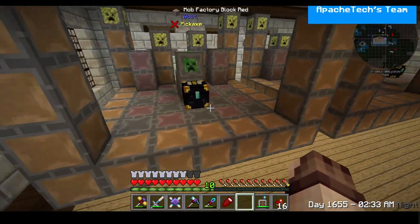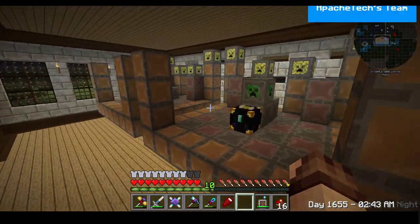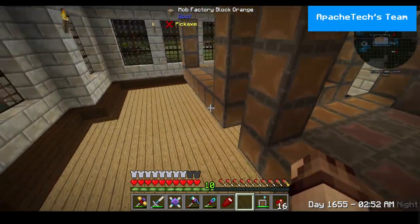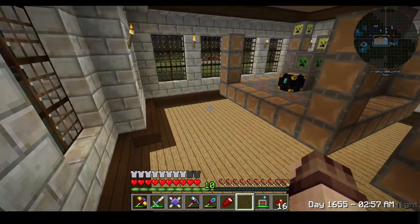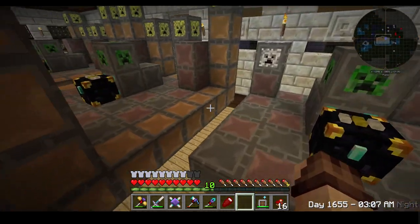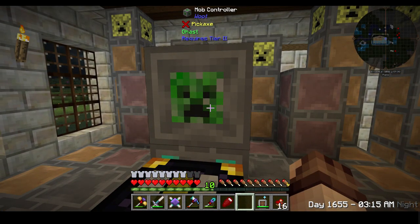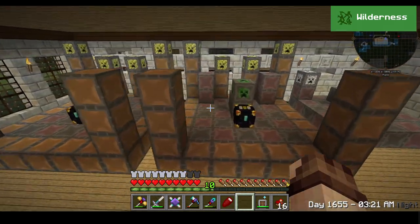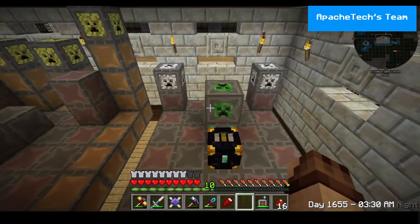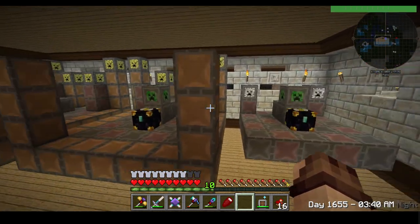Now we have two level twos and one level one. They don't look particularly good in here so I will be moving these out — they look a bit ugly and this style of multi-block structure doesn't really lend itself to the decor we have in here. So I'll be doing a lot more deco craft stuff in here. Here we have a ghast which requires a tier two, a witch which surprisingly needs a tier two — I thought that was going to be a tier one — and here we have the charged creeper which is a tier one.